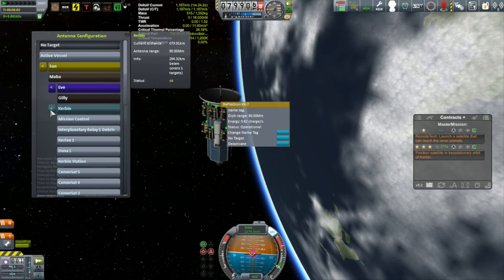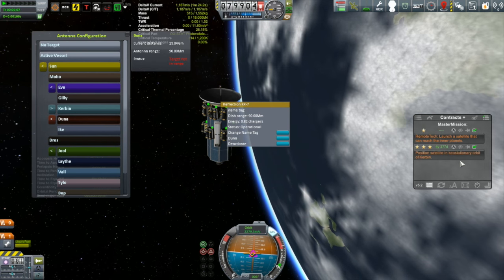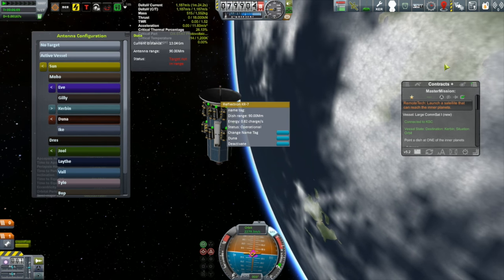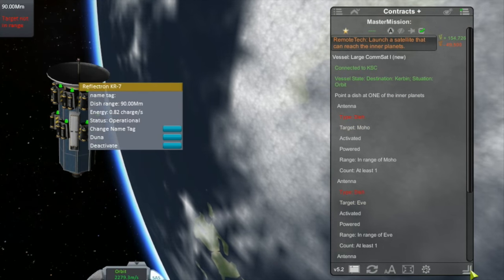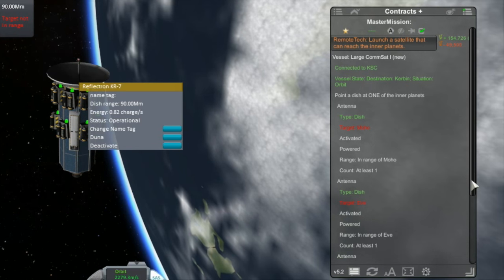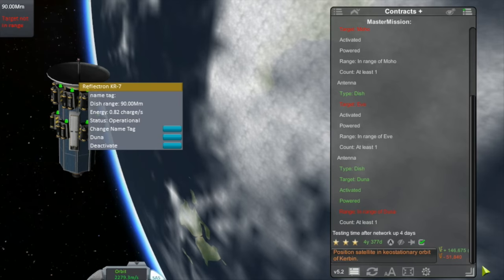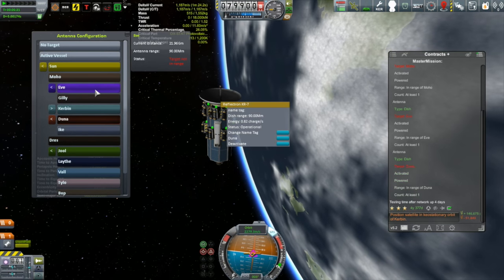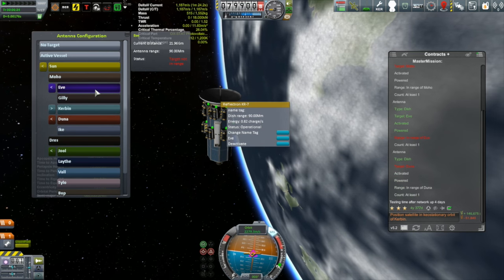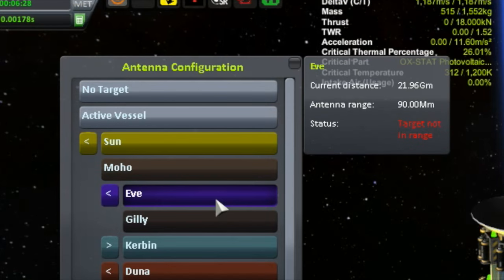Let's try Duna. The contract didn't go green — it's still in red, bouncing around. Let's try Eve. Nope, Eve's not working. I can see in red there it says 'out of range.' That's weird. Moho — same issue.